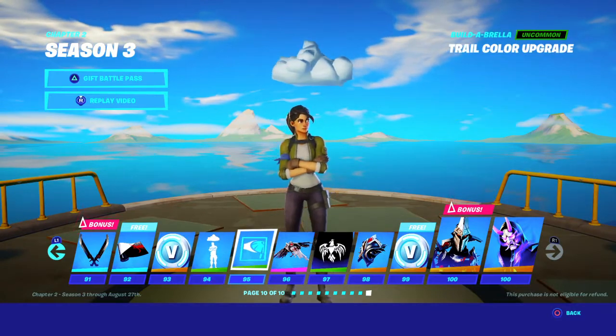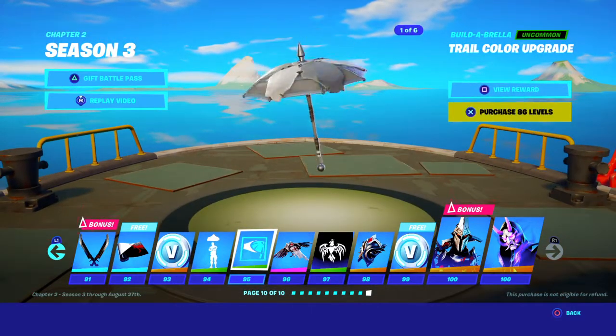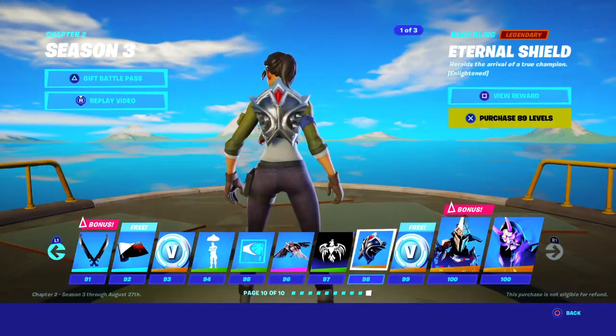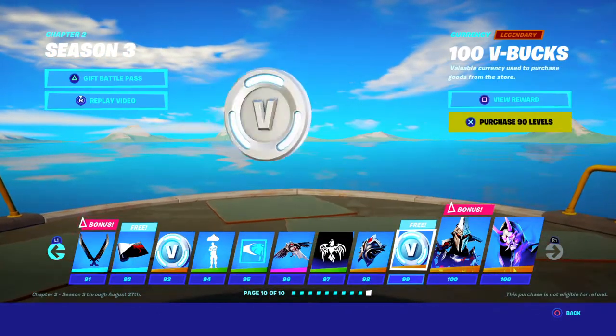Stormy, Tail Color Upgrade, Blade Raven, Banner, External Shield, 100 V-bucks.